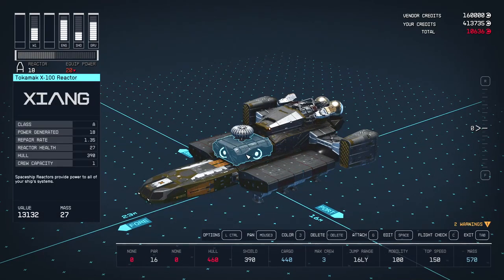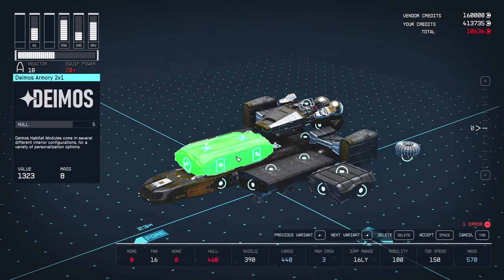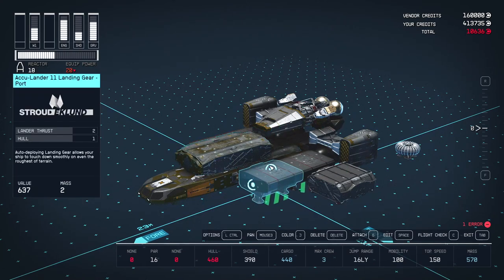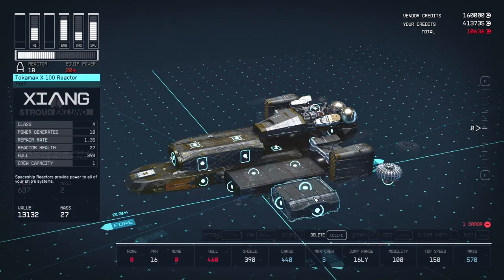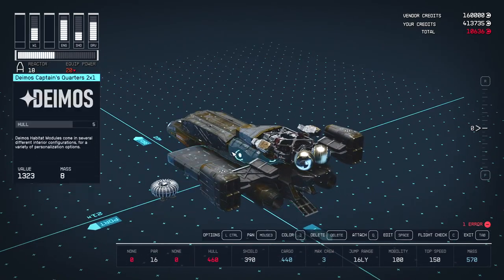Move the reactor and the shield, or delete them if you have the money to replace them with something better. The armoury is to the back of the ship by default — move it forward two slots so it's just above the cockpit. Then put the reactor just behind the armoury and drop the grav drive so it's just behind the reactor.